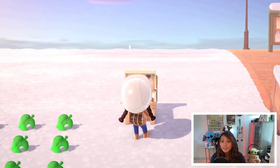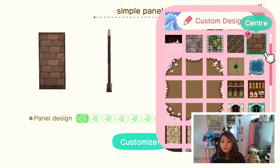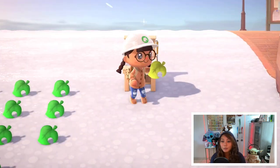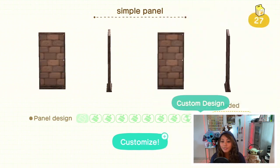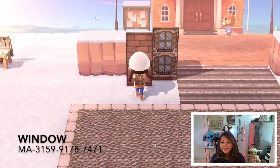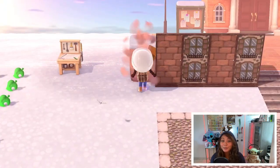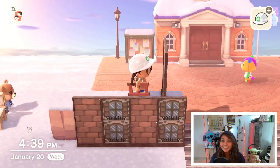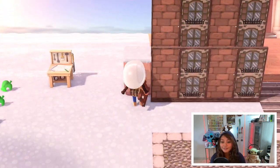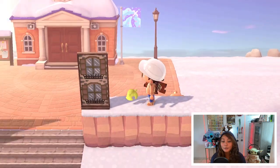I went ahead and customized a couple of simple panels just to test out which ones I wanted to use for the specific build. I wasn't sure if the window that I chose was going to match with the brick type of design, so I needed to test it out on at least four of them first. Honestly, I think it worked out pretty well — I actually liked how it turned out, it kind of flowed pretty well. Then I went ahead and put the rest of the simple panels on either side of Resident Services.